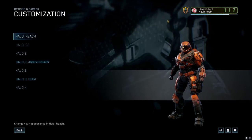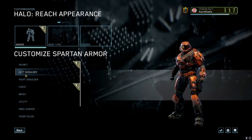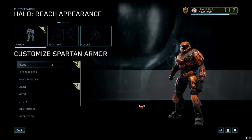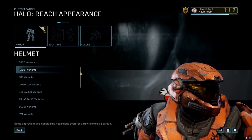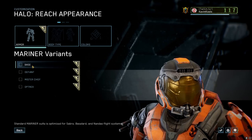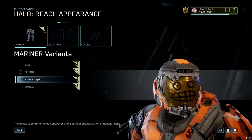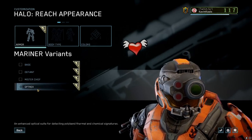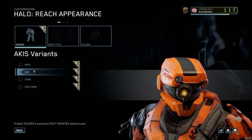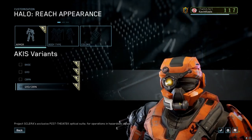Halo Reach is getting some love too with new armor sets. These actually match the art style — I think it's more cut content or just more options already there for Halo Reach. Scrolling down to the very bottom, you have the Mariner variants. You might have seen pictures or videos I've made showcasing the Mr. Chief helmet. This is probably going to be my main helmet in Halo Reach — I love it so much. And one people are really excited about is the Akis armor set, which is actually the classic old GRD helmet that a lot of people have been wanting for a long time.